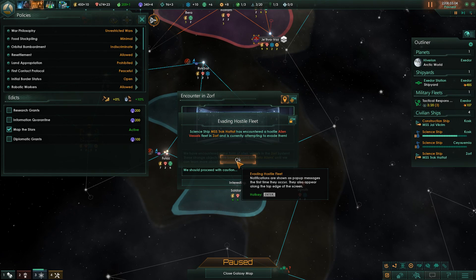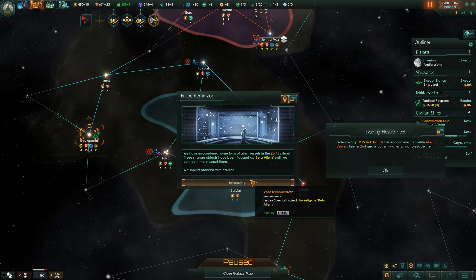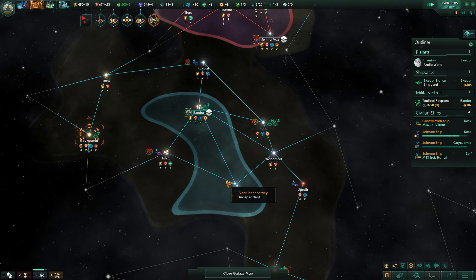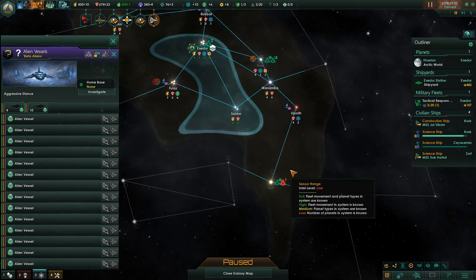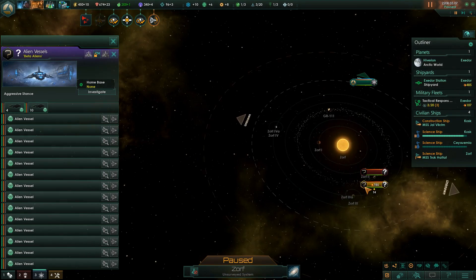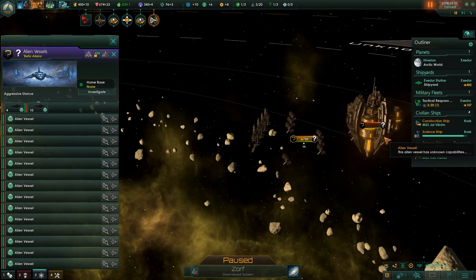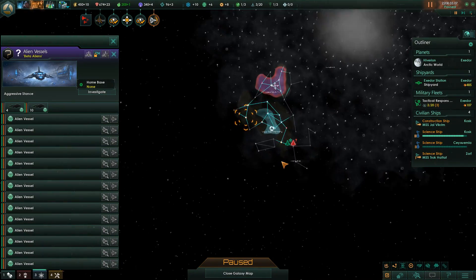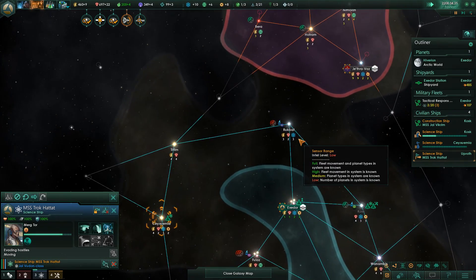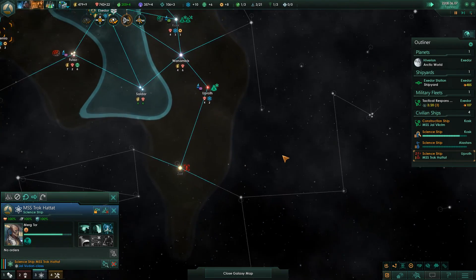We've encountered some form of alien vessels in the Zorf system. These strange objects have been flagged as beta aliens until we can learn more about them - we should proceed with caution. Which beta aliens? We are locked in here until we can kill these beta aliens. These look pretty powerful - I think these are the mining drones. Maybe we can sneak around. I took the automatic survey, and unless I can get access to that system, I could get boxed in really fast.